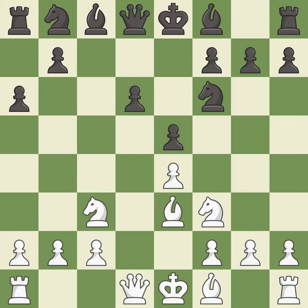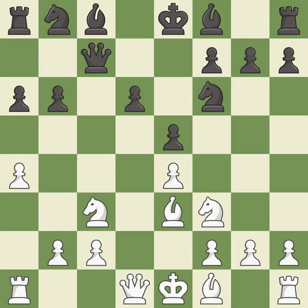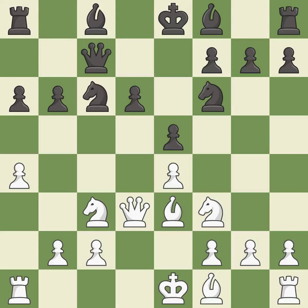The knight moves to safety. The queen develops off its starting square, getting it into the action. This is the last book move. This ignores an opportunity to develop a bishop off its starting square — it allows the opponent to take an outpost with the knight. It is a mistake, missing an opportunity to take an outpost with the knight.